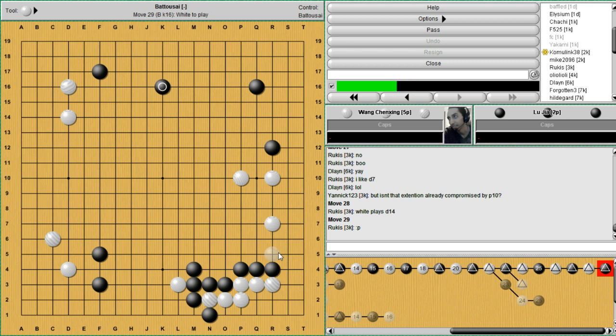Now here's where white's second chance to do something really, really great comes to mind. Because we have sente again — every time we have sente we have to figure out what are we going to do with it. Don't have to ask ourselves if there's any weak groups, we already know there isn't. So either profit or reduction, right? Expansion, invasion, reduction — those are pretty much your options right now. You want to go into the 3-3. Where are our reduction points on the top of the board though? It's good to know what our options are, so where are all of our options?